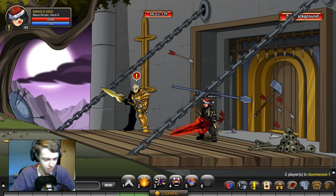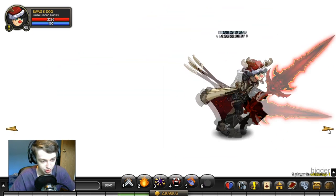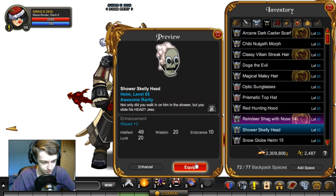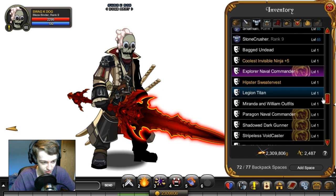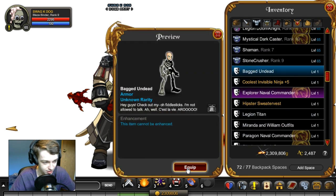Alright, actually I probably should show you guys the set, so let's just slash join white map. Sorry about my keyboard, it's very loud — it's a mechanical keyboard. Alright, so here is what the skeleton set looks like: the helmet and the armor. So you got that, and then you got your armor to go with it — the bagged undead. And there we go.